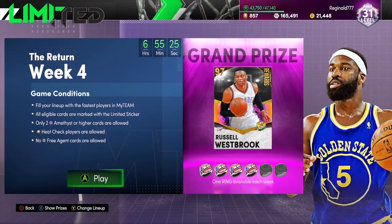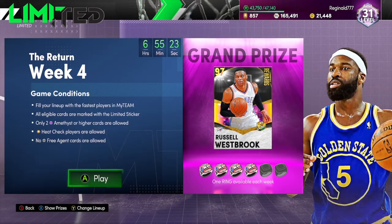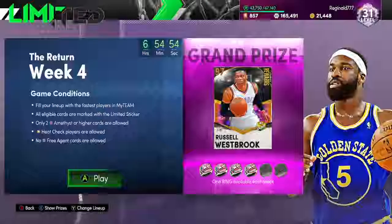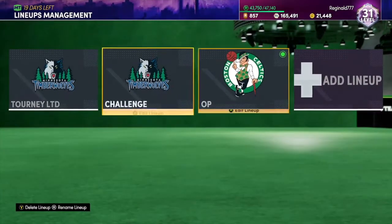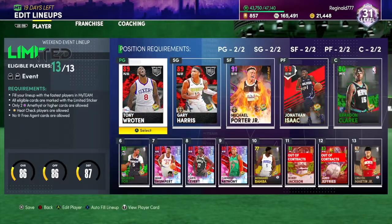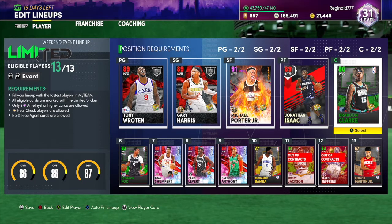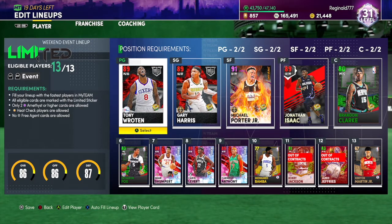In my case, I already got my ring — I got it the first game. And ever since then I haven't played, but the lineup I was using was this one. Basically, my lineup was Tony Rowe, Gary Harris, Michael Porter Jr., Jonathan Isaac, and Brandon Clark.